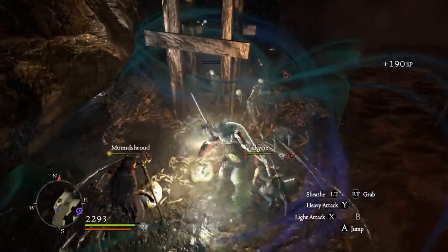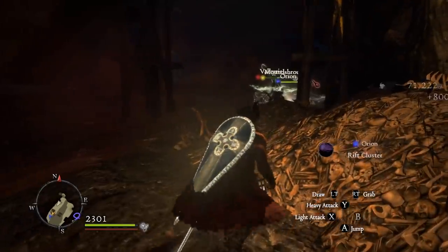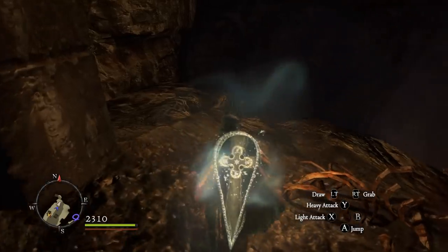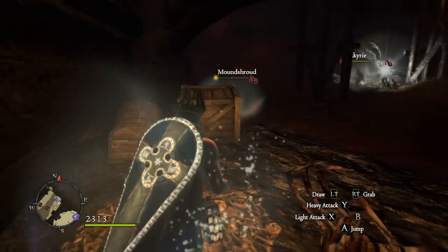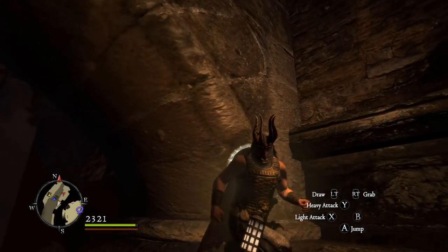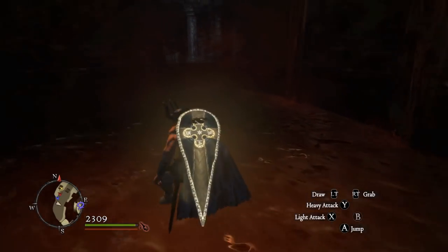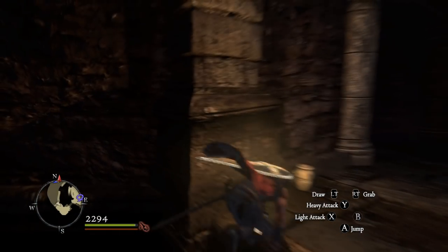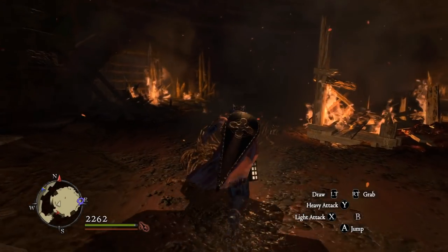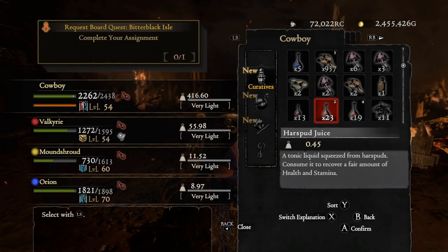Is that death showing up? That happens when death shows up, right? I need to get out of here. Every time that happens it's usually death showing up. Something showed up — is it another cursed dragon? I'm going to get up top there. It is another cursed dragon. We just killed you! What the hell? I mean, I'm alright with some stuff getting dragonforged — it's just a little weird to see him again so soon.